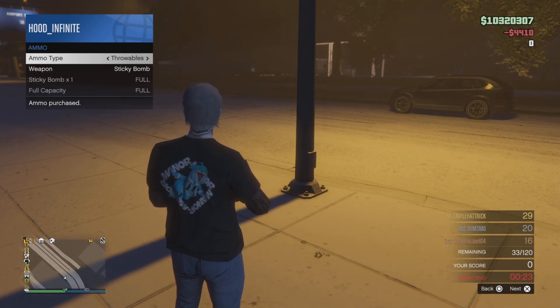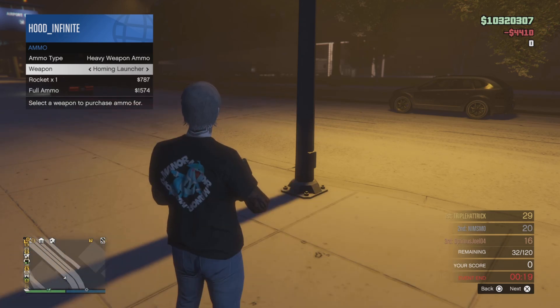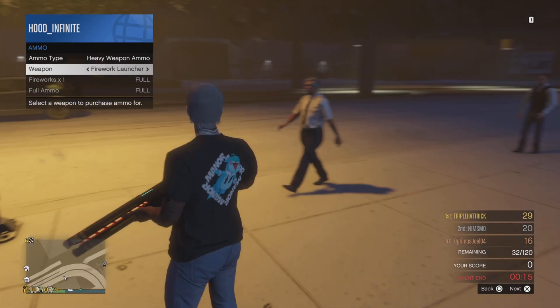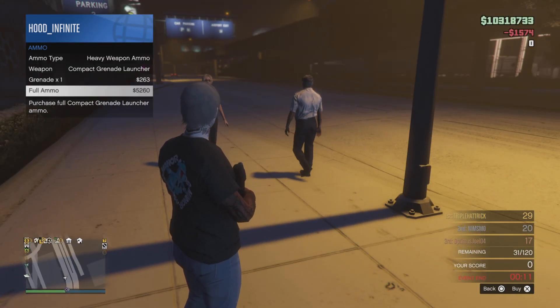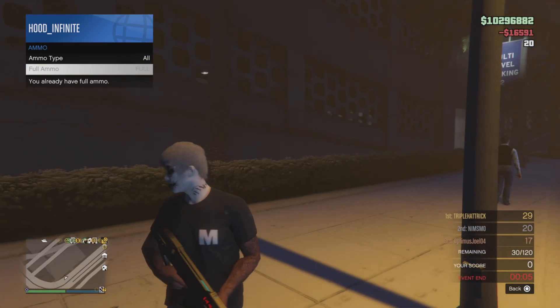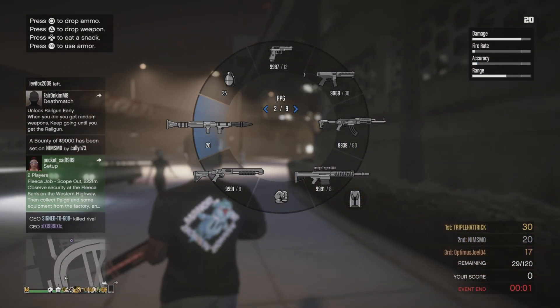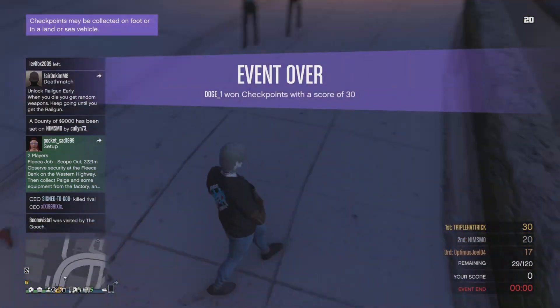We'll just try and lock everything up. Wait — where's the rail gun? Maybe it's a new rail gun. All ammo selected, all ammo. And that is how you get the rail gun in GTA 5 Online.